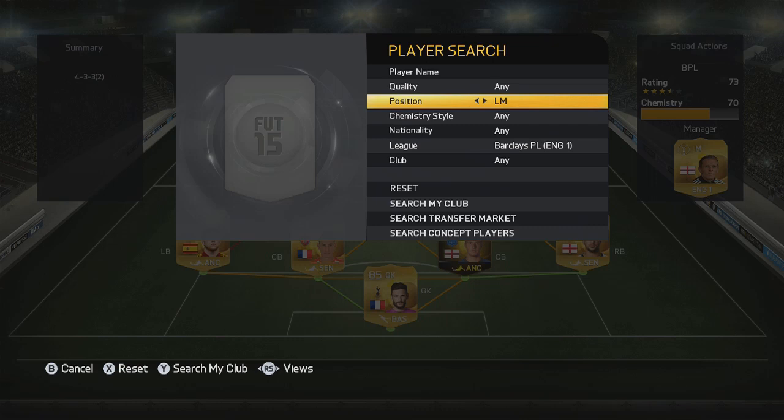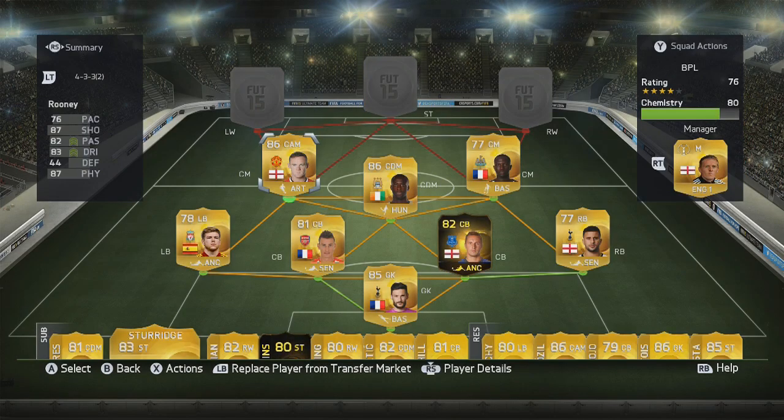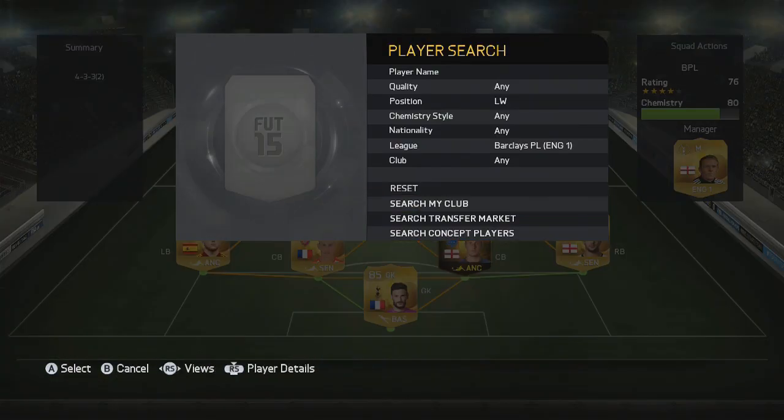Completing the midfield trio of players who can pretty much do everything — defend, attack, pass, create — Rooney is the prime example of that. His defending isn't great, but with 87 physicality it feels like he's very good at defending, as well as obviously his incredible attacking qualities.